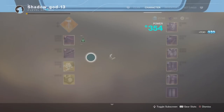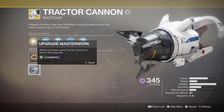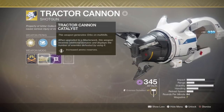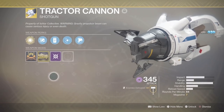Now once you fully upgrade the Tractor Cannon Masterwork version, what it does is it actually increases your ammo reserves, meaning you get seven shots in one clip. That's crazy for a shotgun like the Tractor Cannon — definitely really good, especially with all of the exotic buffs it received in the new DLC and Season 3 update.